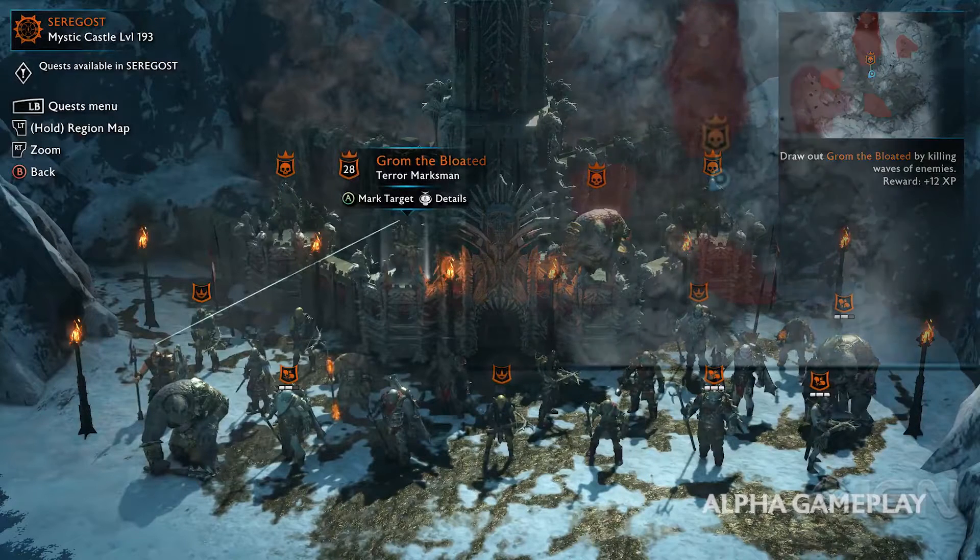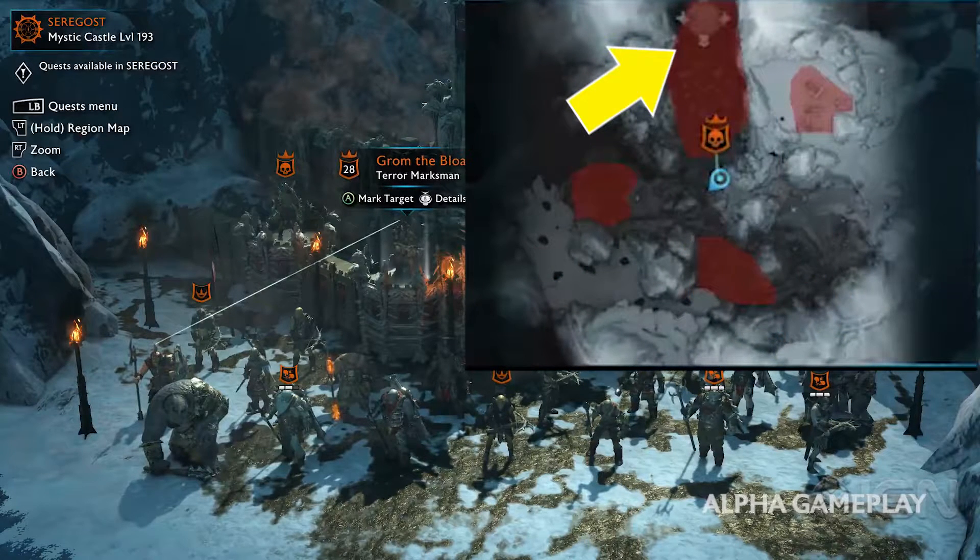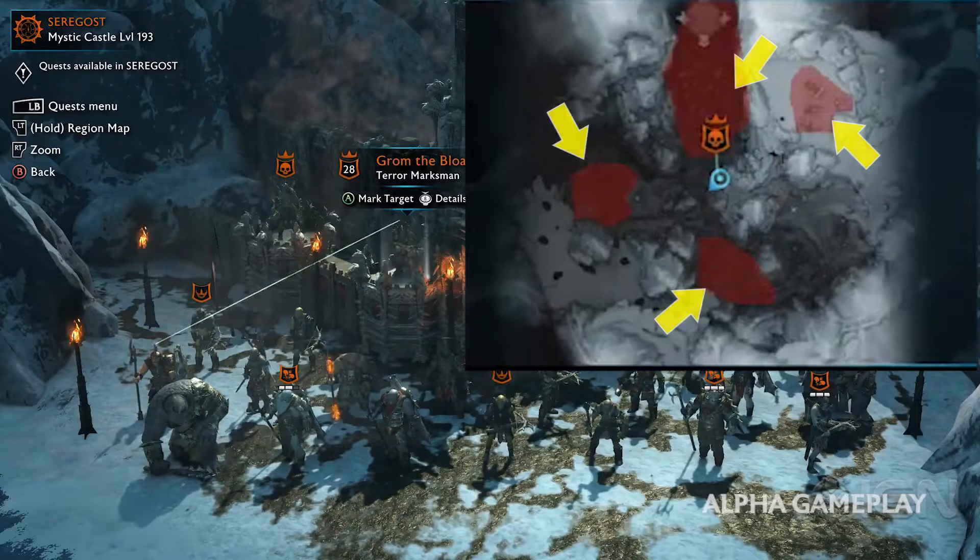The next thing I want to take a look at is the map itself. At the very top, you can clearly see what looks like the fortress itself, followed by a whole area that is considered part of that stronghold. All of these areas in red behave the exact same way like they did in Shadow of Mordor.